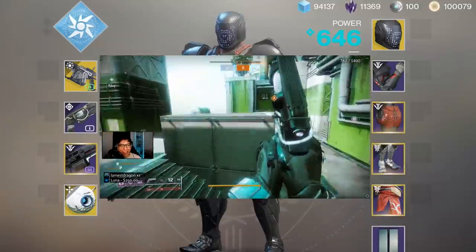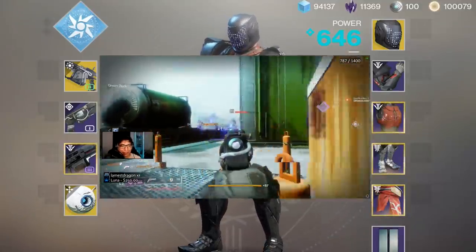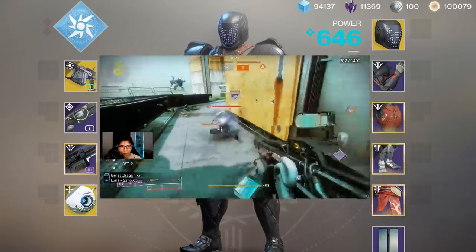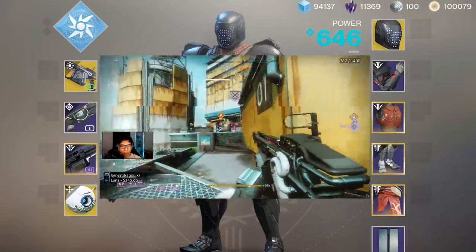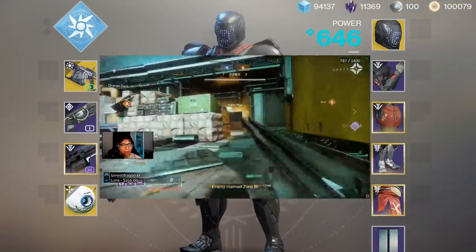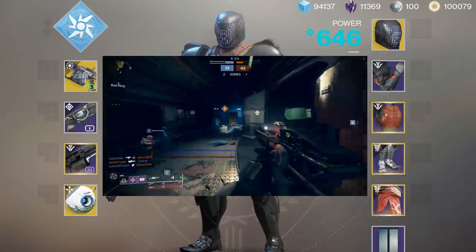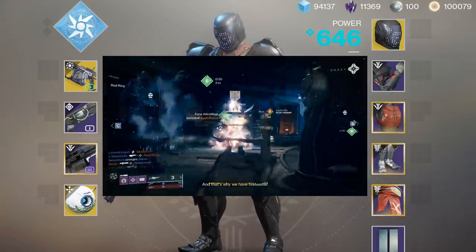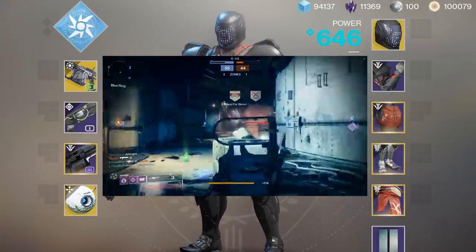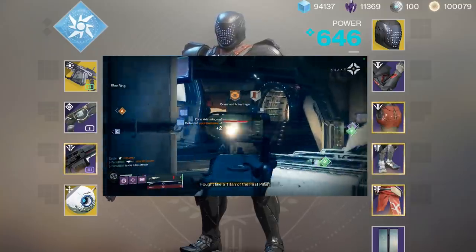Hey, what's up guys, my name is FrostBolt and welcome to the video. In this one we're taking a look at the new seasonal exotic linear fusion rifle known as Arbalest. Now this weapon is pretty average — it does some pretty good damage to the body so you can finish them off with a hand cannon, and you can obviously one-shot to the head with it, so that's pretty fun.